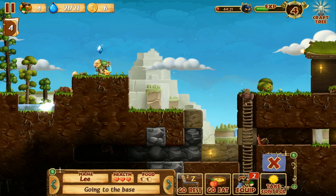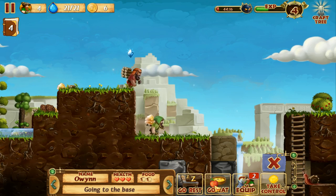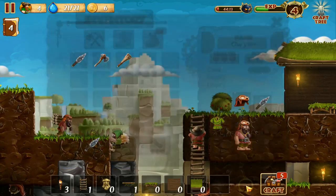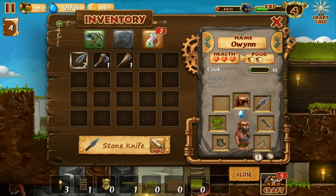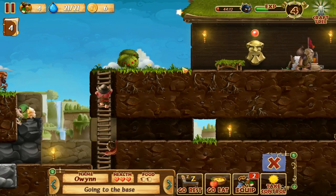There we go — now I clicked my dwarf and I can tell him to go rest, to eat something, to equip things or actually take control of him. In the equip menu, it looks similar to our crafting inventory. You get these stats — what he is, like a cook, his skills, what he's wearing, the kind of tools he has. I can give him tools like this club from my general storage box. Now he has a club and a good axe.